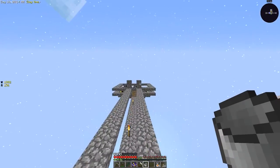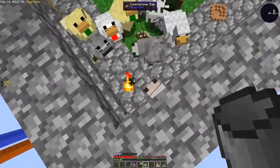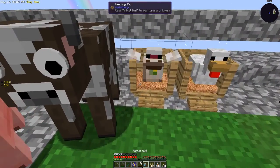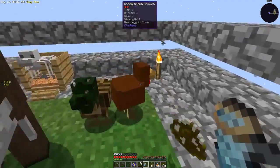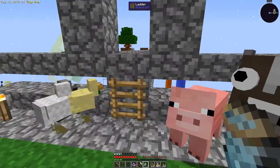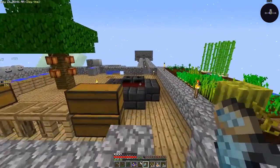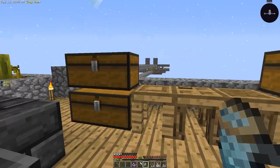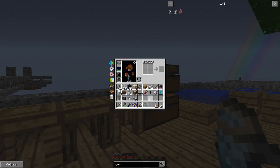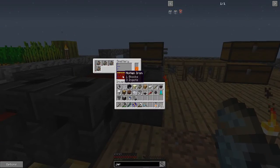I decided to breed the chickens a bit more and I've gotten hold of an iron chicken — here it is just in the wall. Let's pick it up with our animal net and if we throw this down in the nest, every 10 minutes we should get an iron ingot. We should also get iron chicken eggs so we can spawn more, breed them together, and have a whole load of nesting pens filled with them — though it's not looking like we're going to need much more iron at this point.